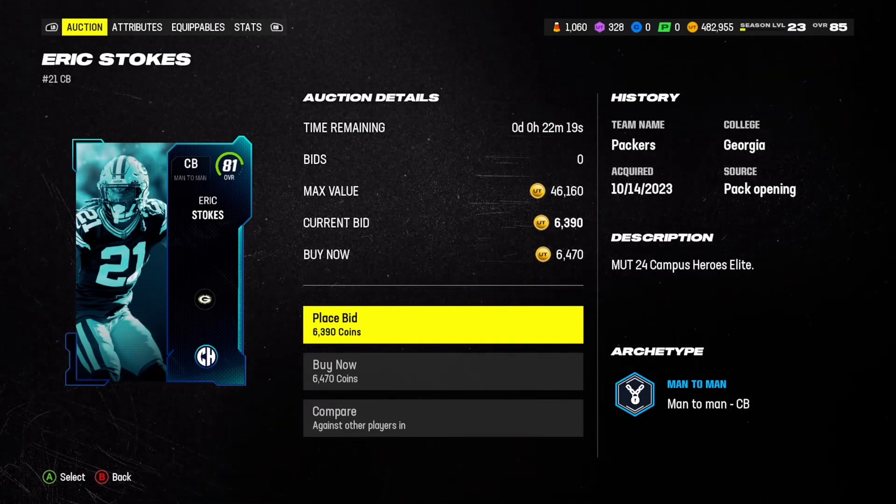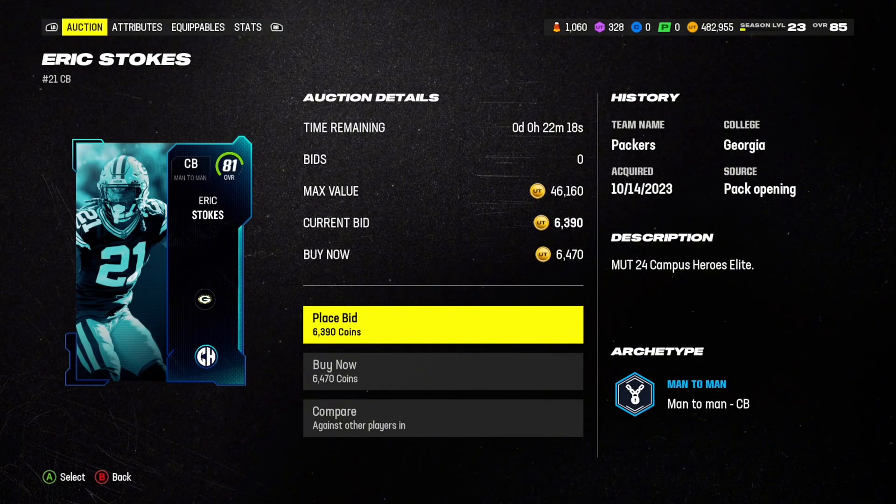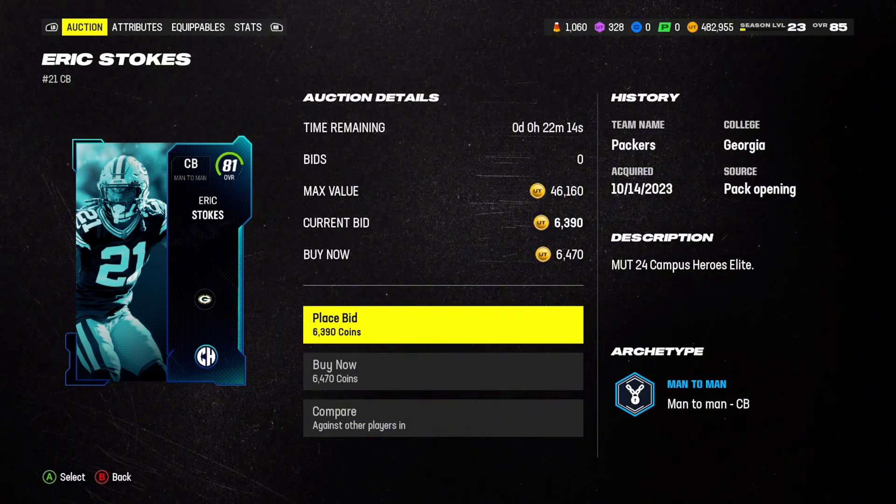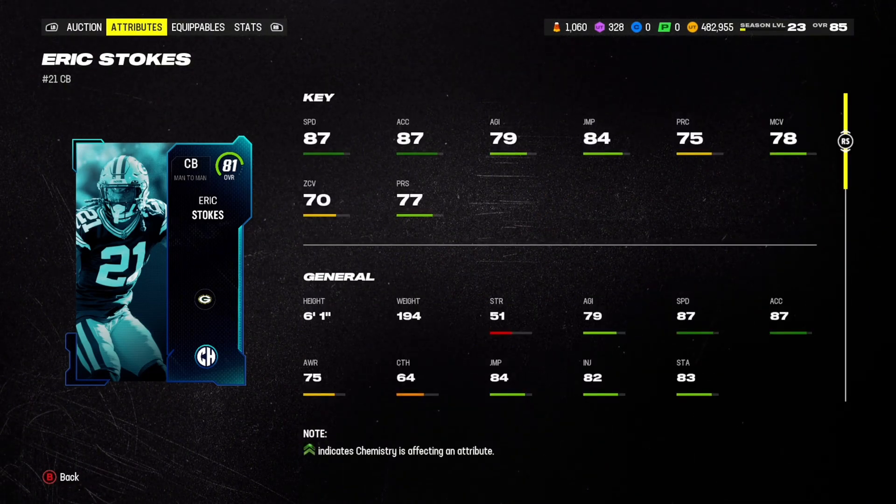Hey, what is going on everyone and welcome back to another video. Today we're going to be doing the top five best budget corners in Madden Ultimate Team. As you can see here, 81 Eric Stokes here for not a lot.